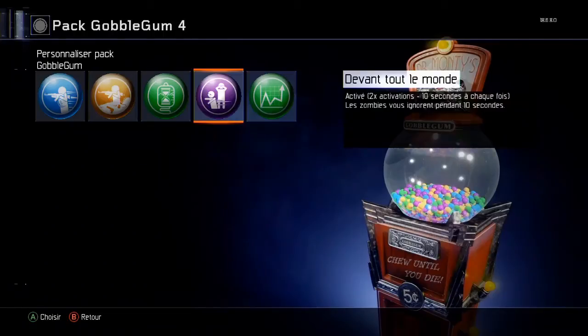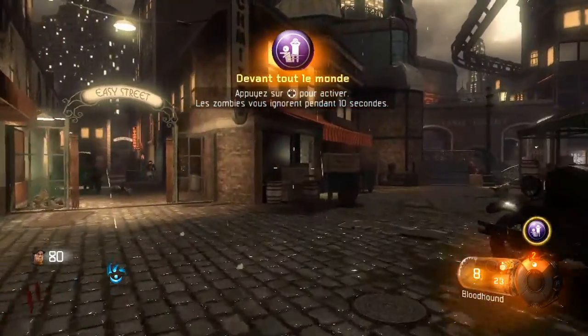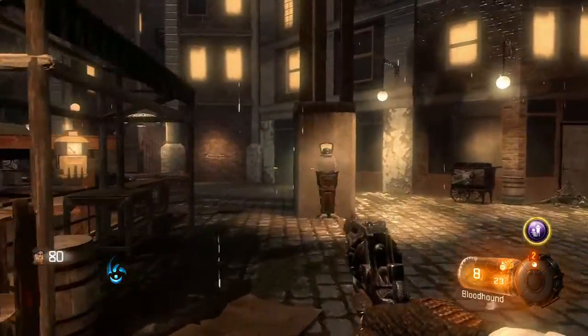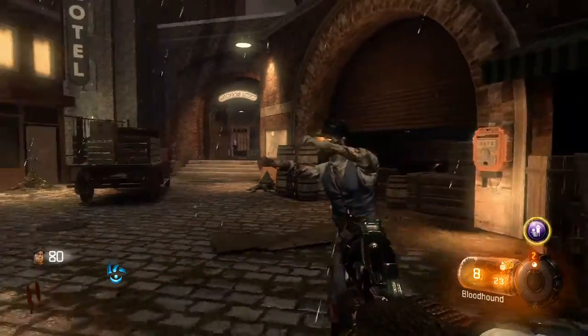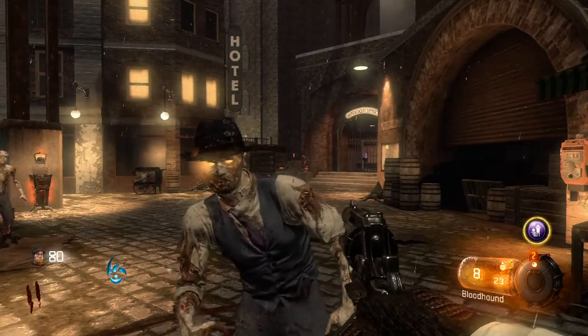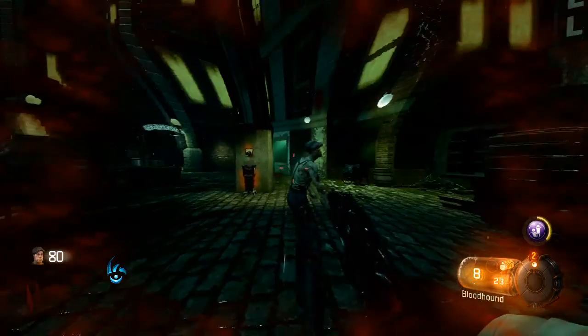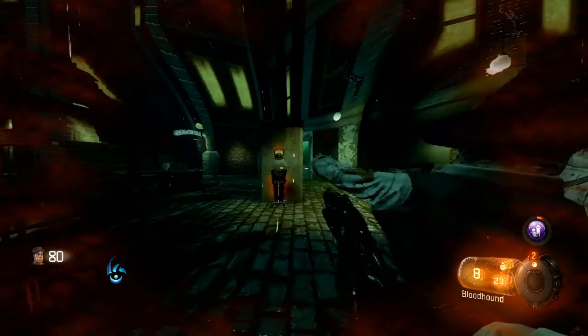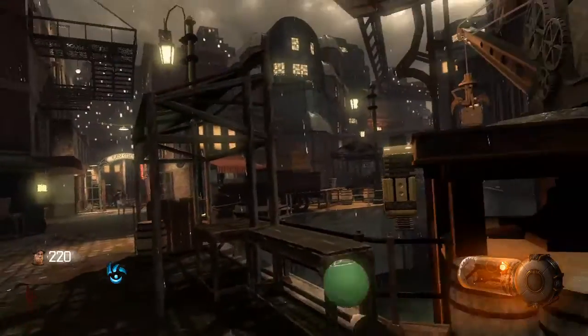Vous avez 2 activations de 10 secondes chacune — les zombies vous ignorent pendant 10 secondes. C'est pratique mais il y a un petit problème : c'est long à manger. C'est utile pour que les zombies ne vous voient pas. Activation immédiate, dure 3 minutes. Les munitions sont d'abord retirées de votre réserve plutôt que de votre chargeur. Stock option, c'est parti.